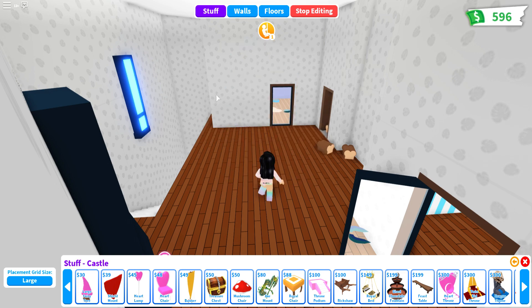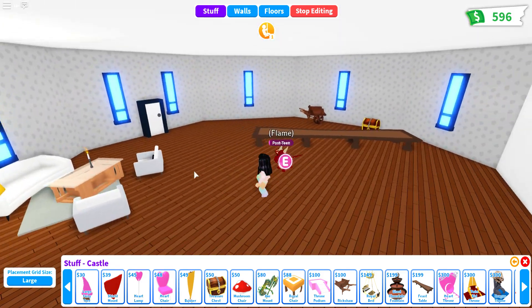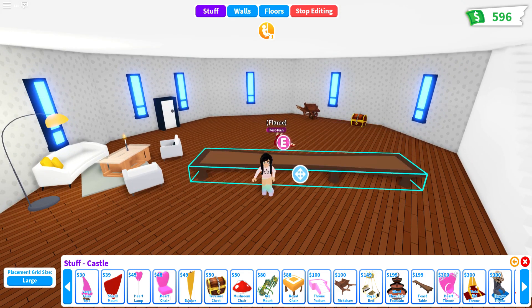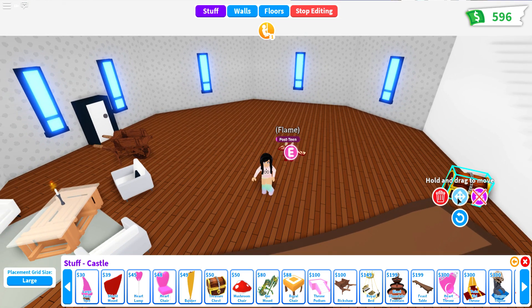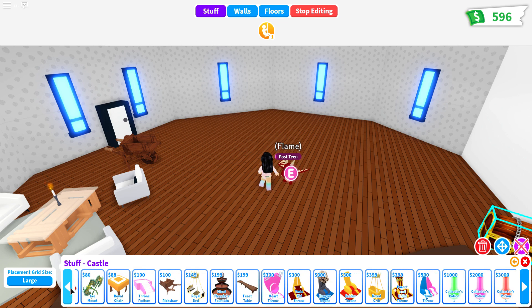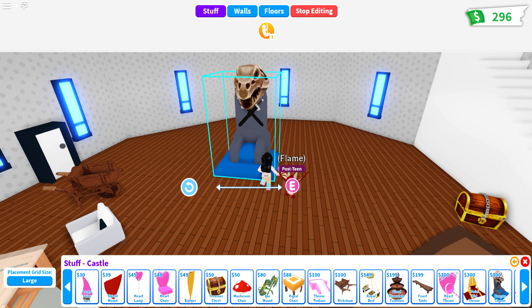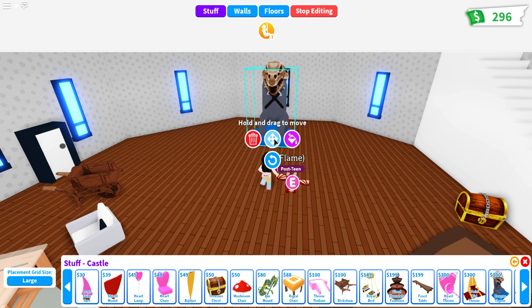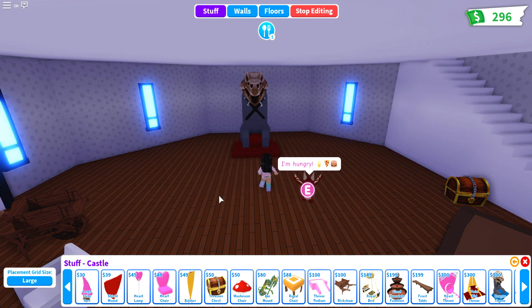We're going to sell that for the full price and go downstairs to set this up. Let's move the existing furniture out of the way until we figure out exactly what we need. We have our dragon throne — this is absolutely a must, it's just perfect for here. We can change the color — let's go with a dark red, like a brick color. And it got so dark in here!